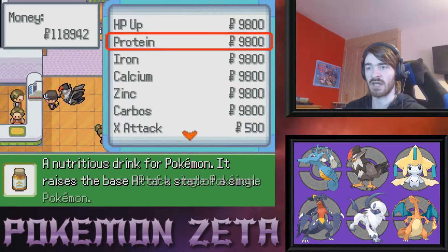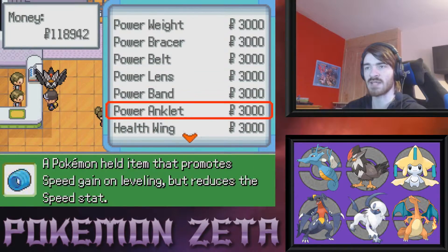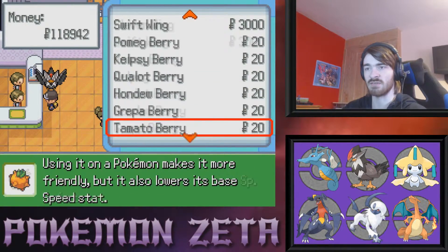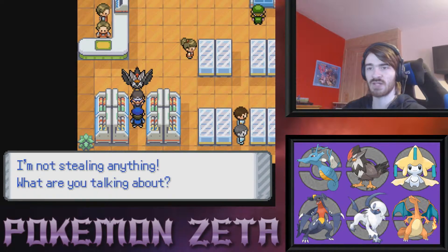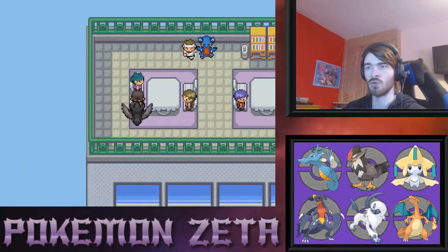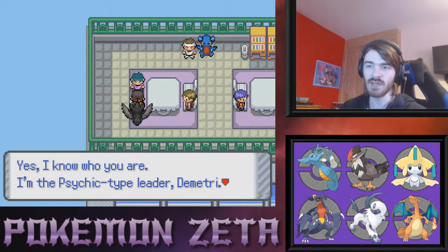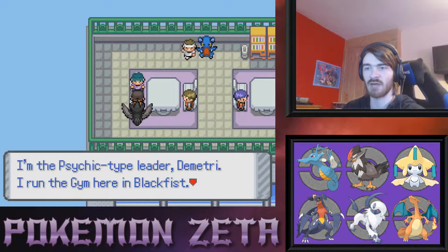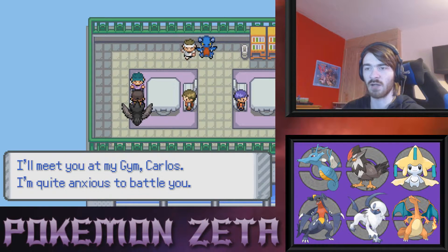X items and EV items — I don't need this. There's a Team Asgard member underneath us. 'You look like a psychic trainer — good day, Carlos. I know who you are. I'm the psychic type leader Dimitri, I run the gym here in Blackfist. I've been waiting for you ever since I sensed you defeat Odin. I'll meet you at my gym, Carlos — I'm quite anxious to battle you.'